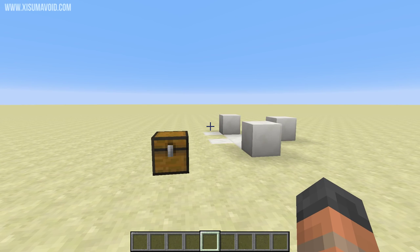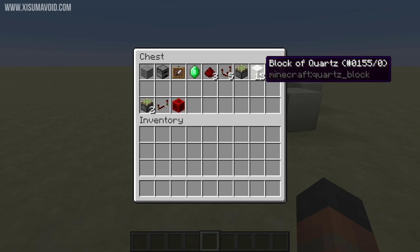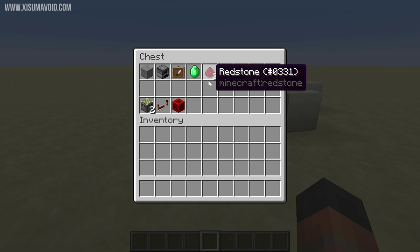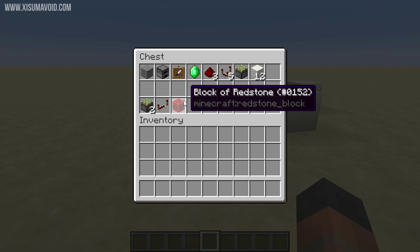In order to build this contraption you're going to need some materials, and they're all inside this chest. To build the button design you're going to need an item to go inside your furnace, an item frame, an item to put in it, then three pieces of redstone, five comparators, a sticky piston, and 12 building blocks. Then if you want to convert this into the lever design you're going to need an additional two sticky pistons, a redstone repeater, and a block of redstone.